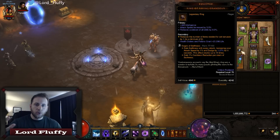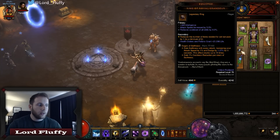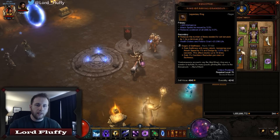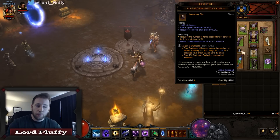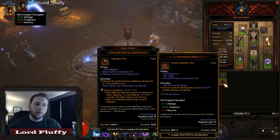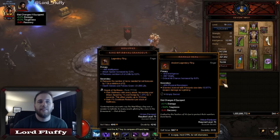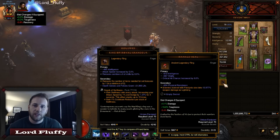The jewelry slots — we're running Ring of Royal Grandeur like I said, because we're running Vyr 4 and Tal Rasha 6. So we need this either in the cube or worn on your person. Ideally you would want to wear a Manald Heal ring, but you really need to roll a CDR Manald Heal and that's kind of hard to do. This ring can roll all over the place — the majority of your season is probably going to be spent rolling the Manald Heal from bounty mats or upgrading rings to get a really good one.